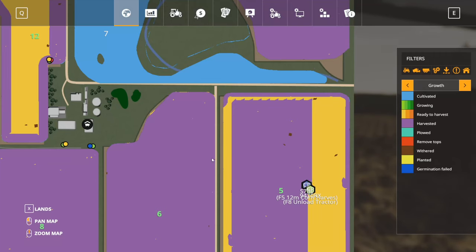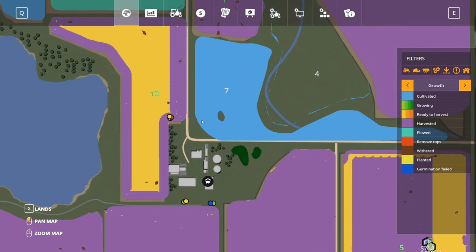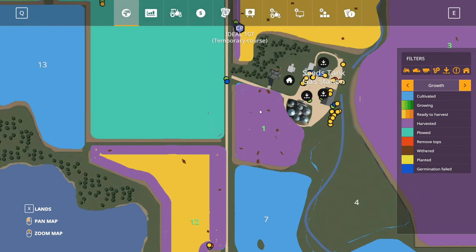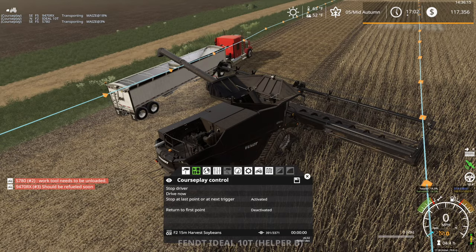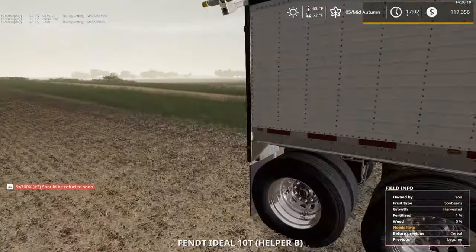Speaking of the operation, everyone's still working on harvesting corn on field 5 here. This is taking a while. Courseplay is being derpy on this field, and same thing for field 12. I don't think we've gotten a whole lot done on field 12 since last episode. This field should be a lot further along than I thought it would be at this point.